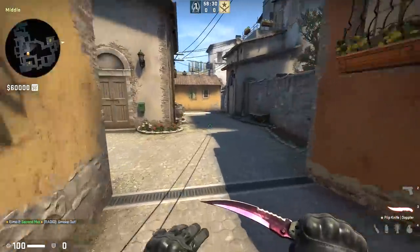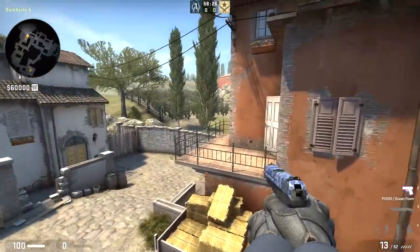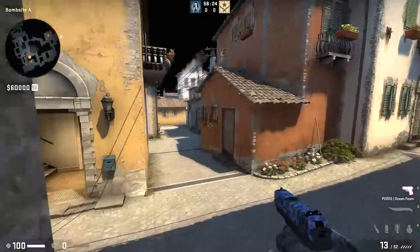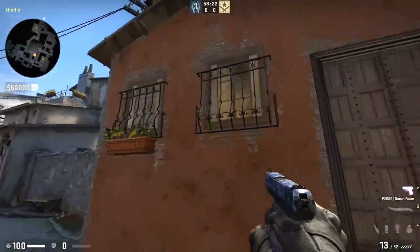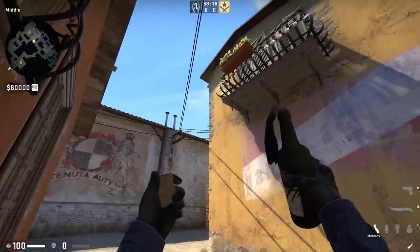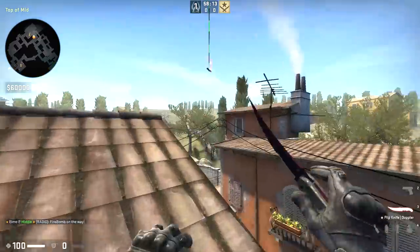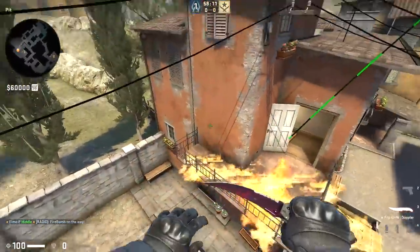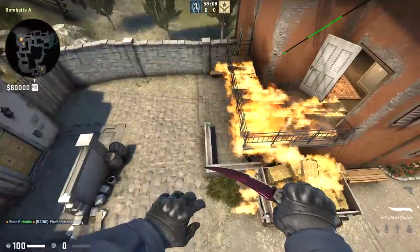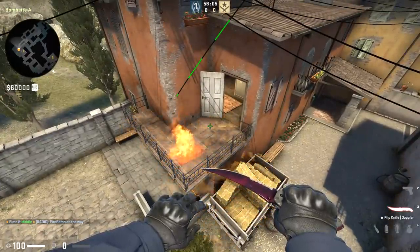The last thing I want to show you on Inferno: if you want to clear out that balcony because there's a very annoying player coming out apps and playing up in this area, you can take a little mid control and find yourself underneath this area. Find this brick with the darker outline, come out to the side a little bit, run forward a little bit, and do another jump throw. It's just going to bounce off here, clear off this whole balcony area, forcing him off into pit. You don't have to worry about any of those close angles if you want to go for a halls spot play.